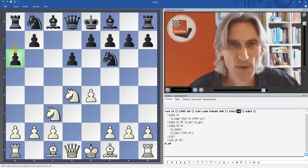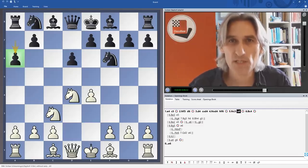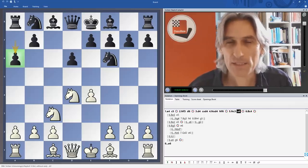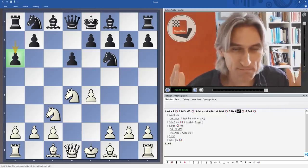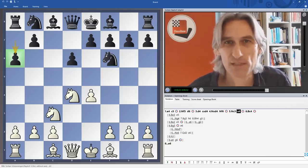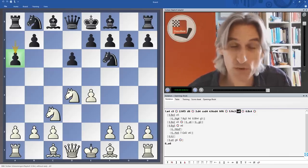If you're looking for a complete repertoire with black, then I would highly recommend my Chessbase DVD, which is over five hours long. I go into detail on the kind of strategy you can employ as black and give you a complete repertoire against all of white's moves in this position, so that you're match fit and battle ready to use the Najdorf. It's available as a DVD or a download, and do check out the link — you'll see it in the description as well.